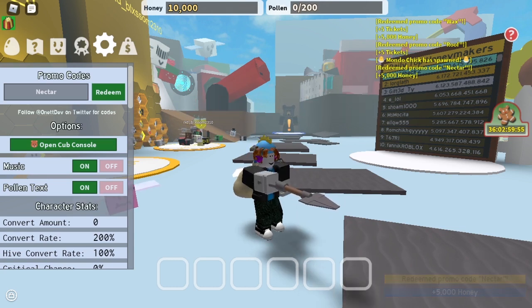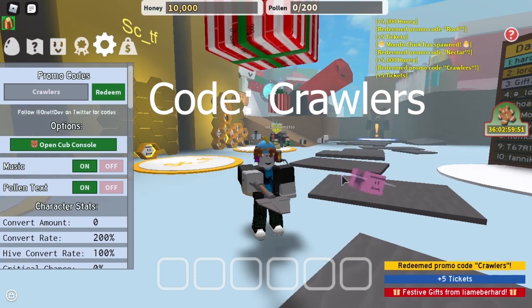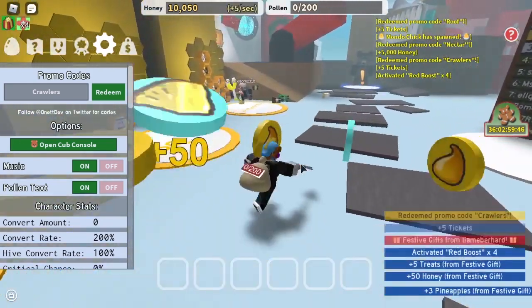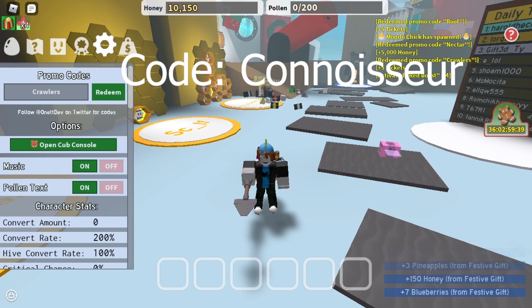The one after that is CRAWLERS. Type that in, you get 5 tickets. After CRAWLERS, get CONNOSEUR. Type that in, press redeem, you get 5 tickets.